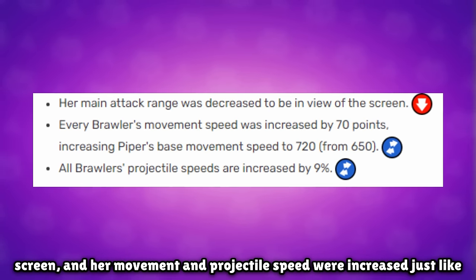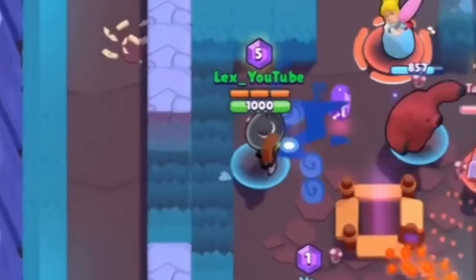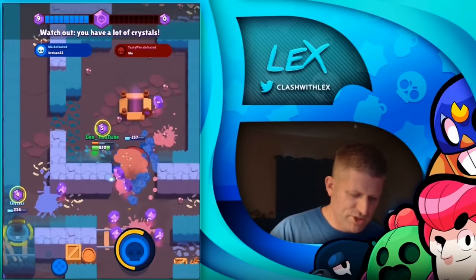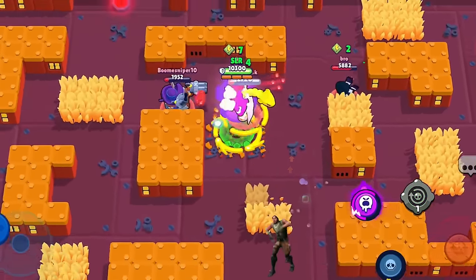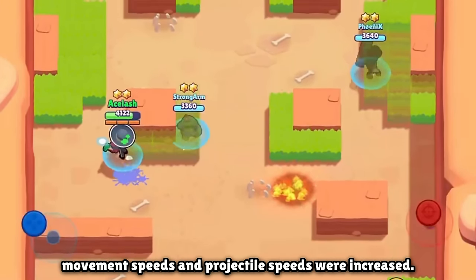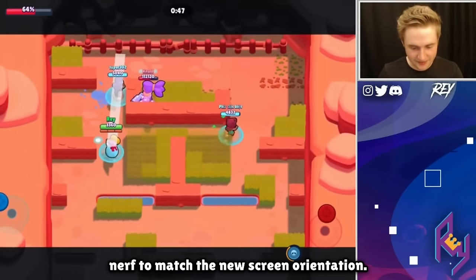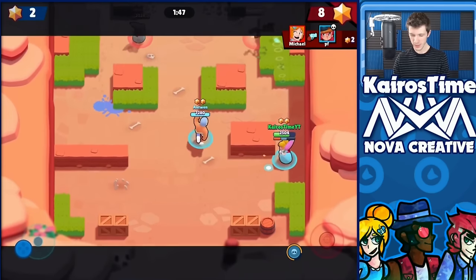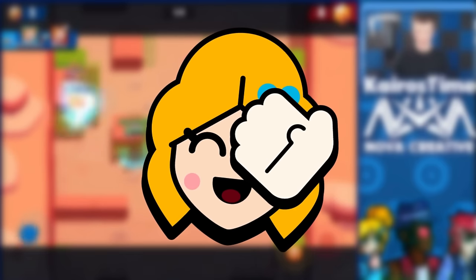Her range was nerfed to be in view of the screen, and her movement and projectile speed were increased like every other brawler at that time. These changes were because Brawl Stars was undergoing a massive gameplay overhaul — the revolutionary change where Brawl Stars was switched to landscape instead of portrait. Every brawler had to be adjusted, which is why movement and projectile speeds were increased, and long-range brawlers like Piper had their attack range nerfed to match the new screen orientation. All these changes combined basically resulted in Piper becoming the best brawler in the game, especially with her increased projectile size making her nasty with auto-aim.